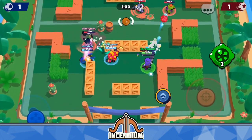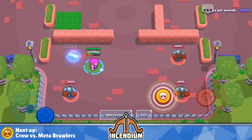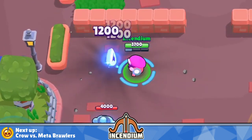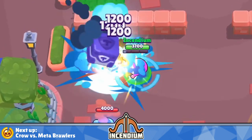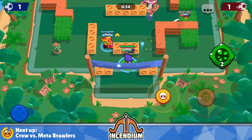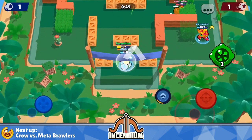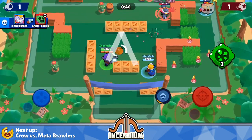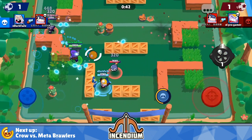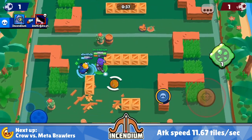Another important thing to consider with Colonel Ruffs' main attack is when you can auto-aim, because his unload speed is the fastest in the game — you can basically unload all your shots instantly, limited only by how fast you can tap. So if you're able to auto-aim, that's an insane amount of damage in a very short period of time. To calculate whether you can auto-aim, you have to determine whether your opponent can move out of the way before the projectiles reach them. The projectile speed turns out to be 11.67 tiles per second.